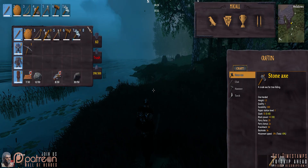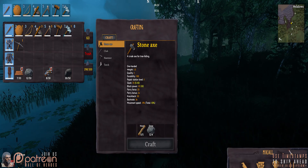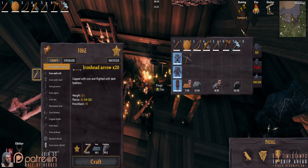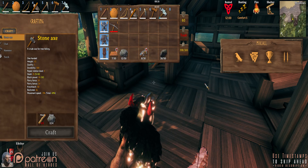Moveable Inventory Windows is a mod that embraces PC users. Move and resize all four inventory windows. Hold down the configurable hotkey and drag with the left mouse button. Scale is currently adjusted in the config file, and you can adjust while the game is open.